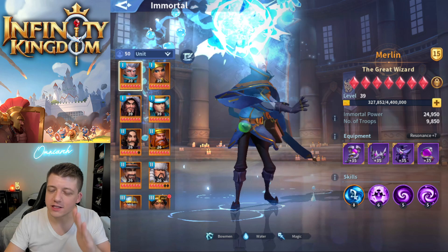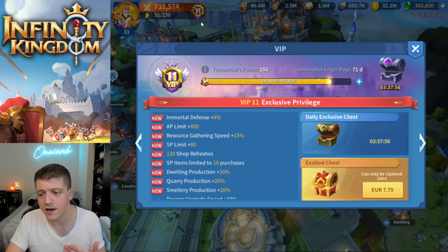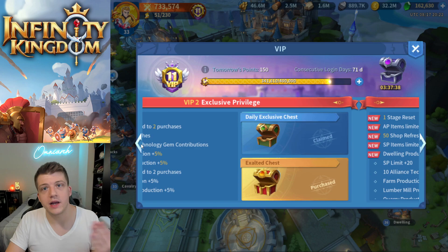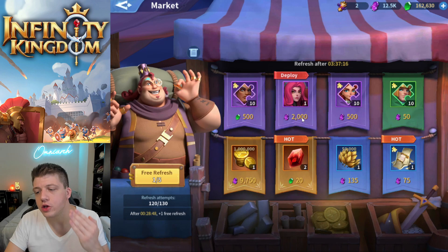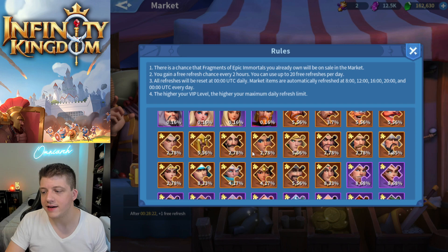How do you obtain Merlin? This is pretty apparent when you first start the game - Merlin is initially obtained by making a recharge purchase. You can also get him as a VIP bundle if you want to directly buy him. He appears at VIP two, VIP three, and VIP four. Afterwards, you're not forced to buy those VIP bundles because he will show up periodically in the market with your free market refreshes. You have a decent chance of getting him as immortal fragments.